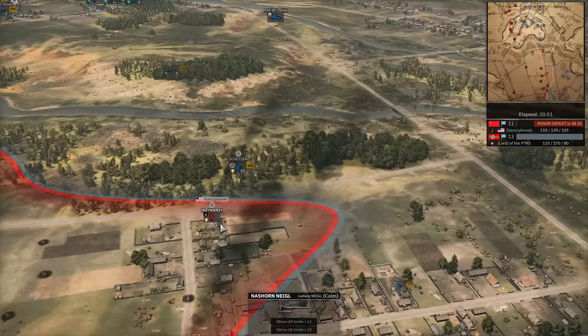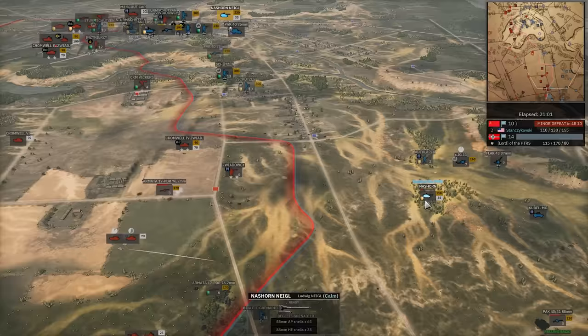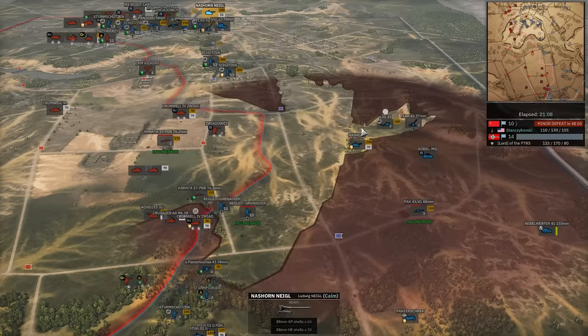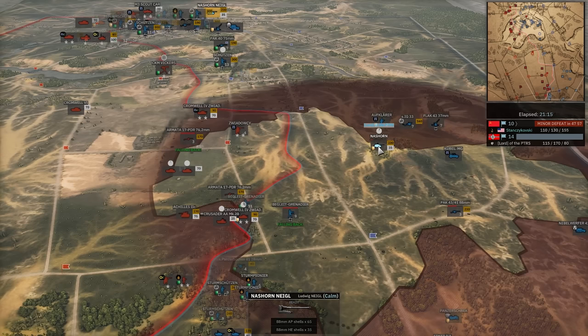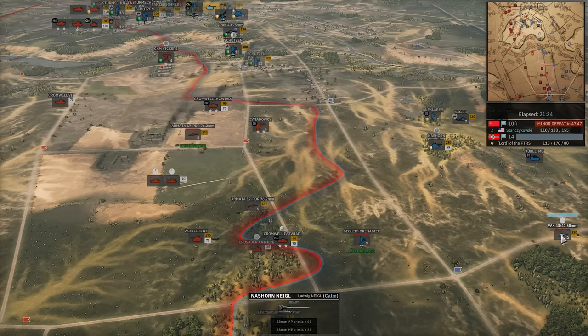Schutzen finding the Inżynierzy and should be able to kill that and recapture this flag — down it goes. Back to a 14-10 now. 17-pounder taking a hit from the IG-33. Nazhorn hopping out of range. Pac-43 needs to fall back, getting hit. The Nazhorn is there with the IG-33 forcing off the 17-pounder — the Nazhorn can now go after the Cromwell 6s here. Could be some huge kills for him. Misses.